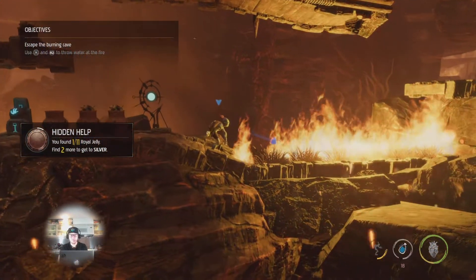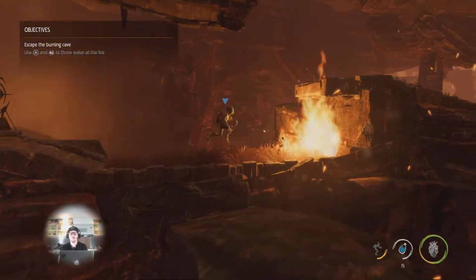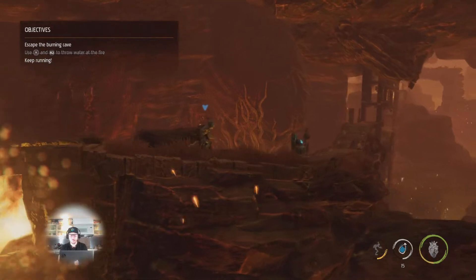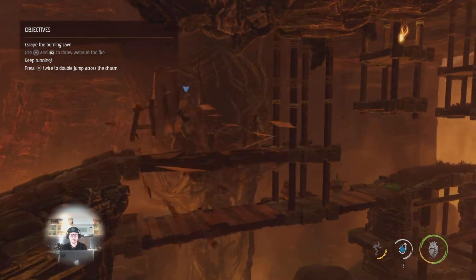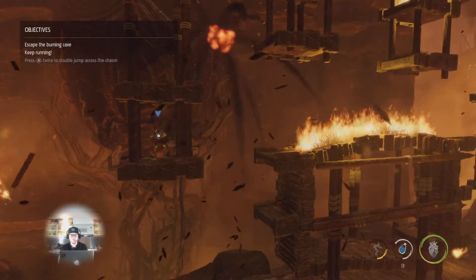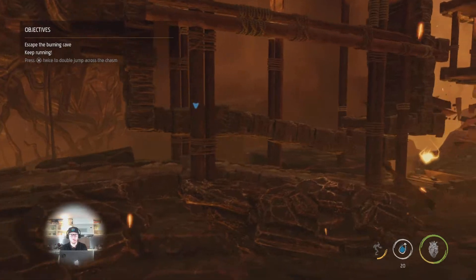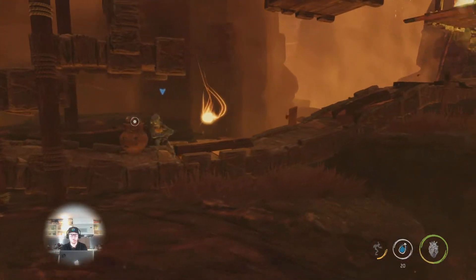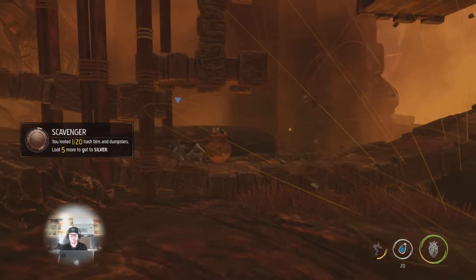Now you're going to want to get your water out here and clear this fire, hop up and continue on down through the level. You're going to run here. If you hop to that middle platform there's one crate you can loot, then you're going to want to roll under here, grab the second Royal Jelly, there's another crate.